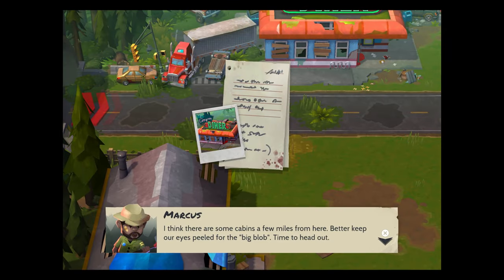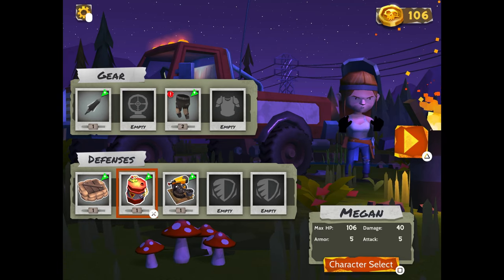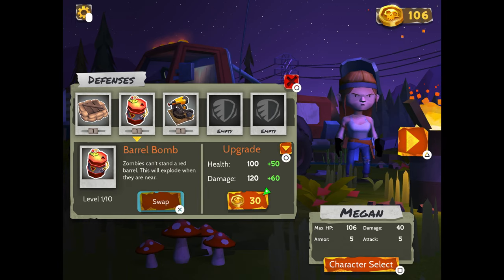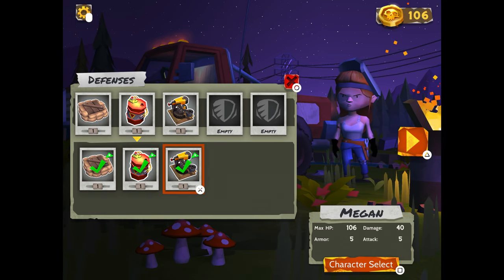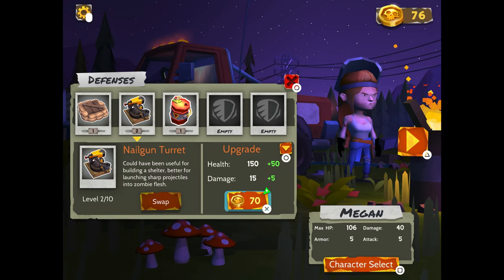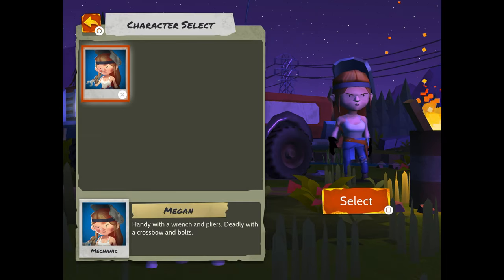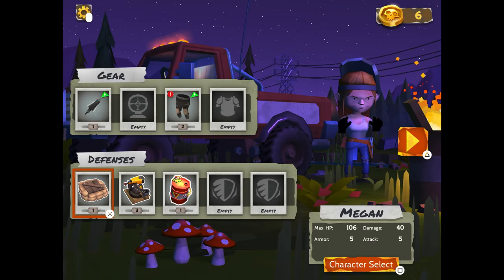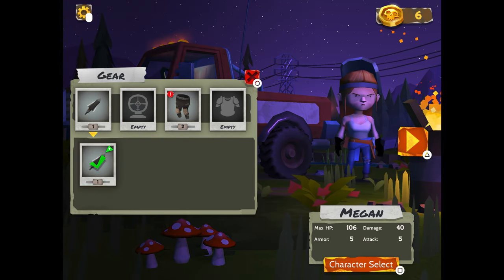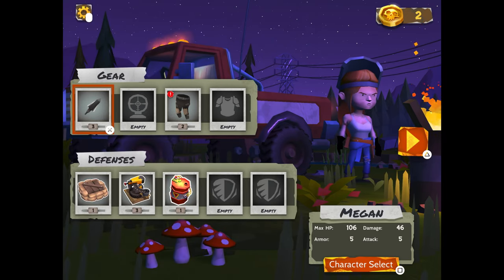I'm going to go grab a beer. We could do some more of this. At the end it gives you all this stuff — your gear. You can check it out, see what you got. Oh, you can upgrade it! We're upgrading this one all day. So you use your money for upgrades. You get a character select too. I just upgraded those to level three. One and three, baby — let's go!